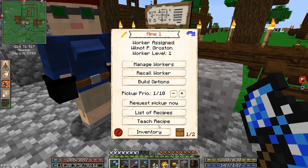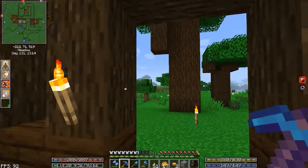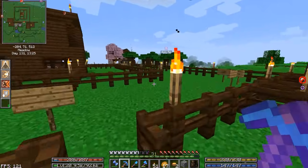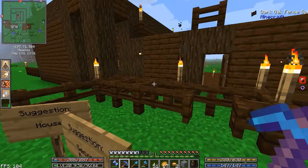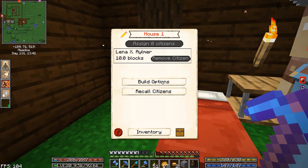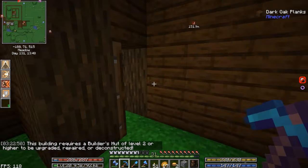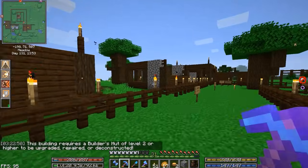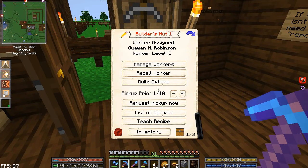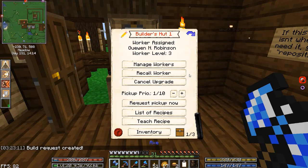I managed to get the lumberjack going - doing a great job. Just planted some trees myself, some dark oak, and they're just going at it. We got another house built as well over here on the side. Things are starting to come together. We need to start looking into upgrading these particular buildings. Build options require a builder's hut of level two or higher to upgrade because we need more colonists. We only have four people and they all have a job, so we need to start upgrading.